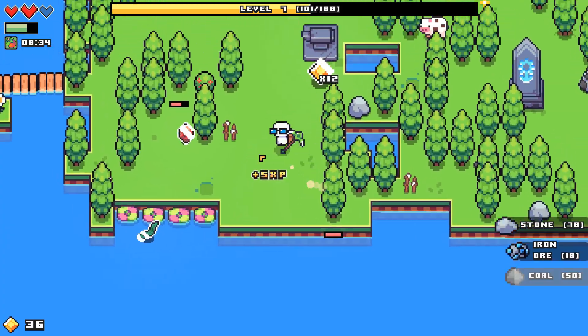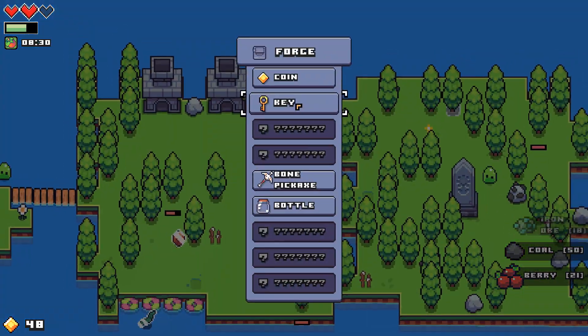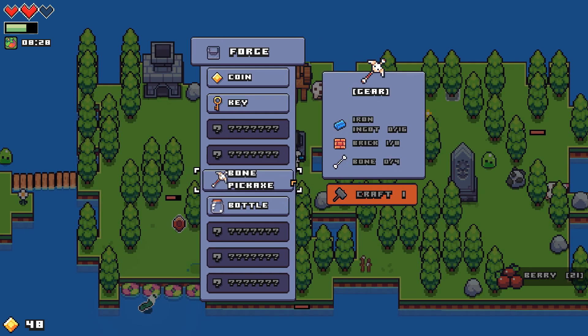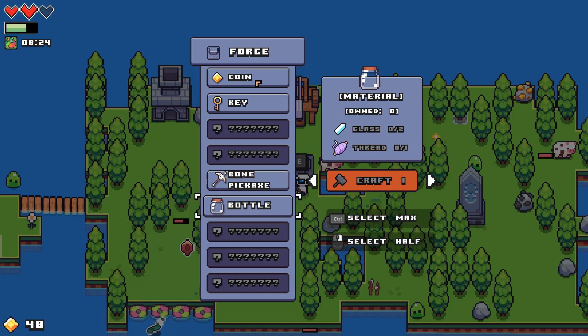I definitely need vaults - I'm struggling with the inventory already. I don't remember having this much of a problem the first time. A bone pickaxe - I don't even have bones yet. Bottles, glass and thread, alright.